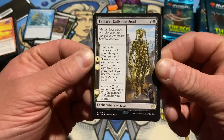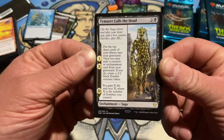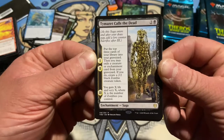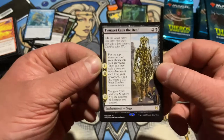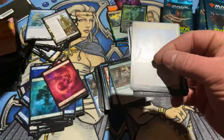Put the top three cards of your library into your graveyard. Then you may exile a creature card or enchantment card from a graveyard. If you do, create a 2-2 black zombie creature token. You gain X life and scry X where X is the number of zombies. That can be powerful in the right deck — like any card, right?